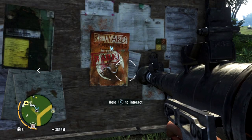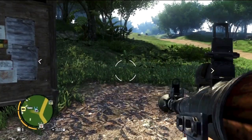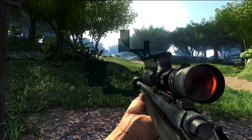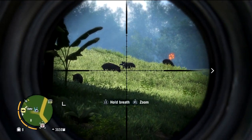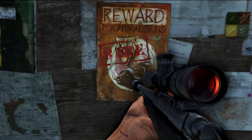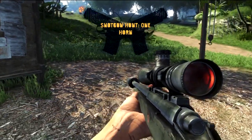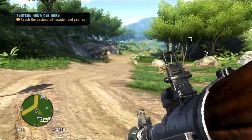Yo, what is good guys, Wish here back again with some more Far Cry 3 gameplay. This time we're gonna go ahead and do another Path of the Hunter mission — the one horn buffalo. Let's go ahead and accept this, we're gonna get 200 dollars. Yeah, let's go ahead and shotgun one one-horn.